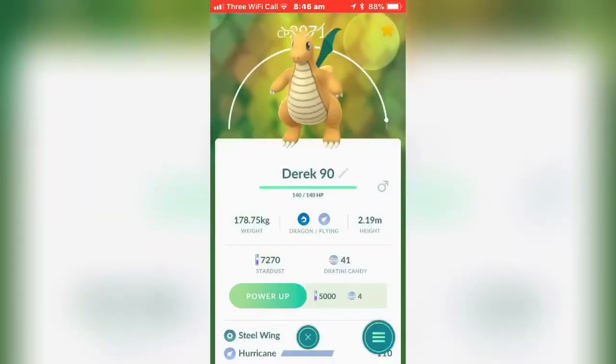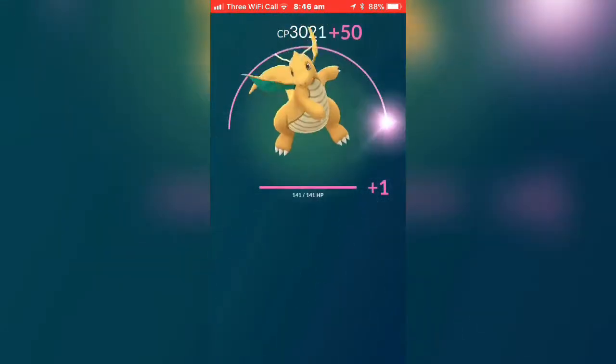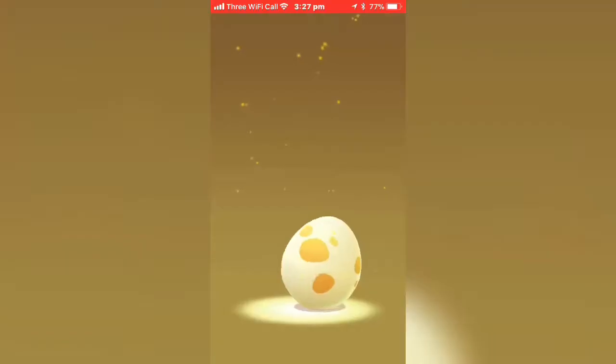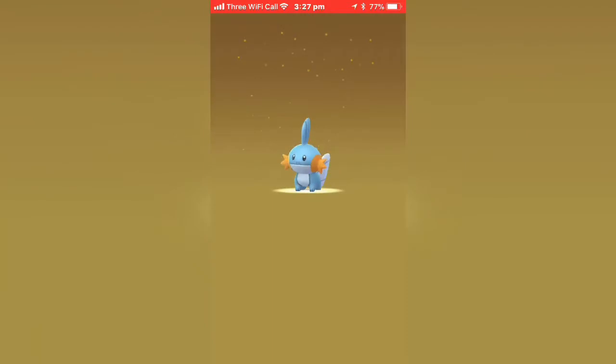Here you see me powering up Derek the Dragonite — my first ever Pokémon over 3000 CP. Another egg hatch — we get Mudkip! Yay!